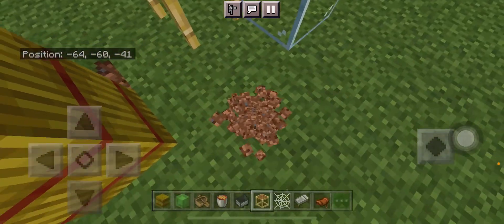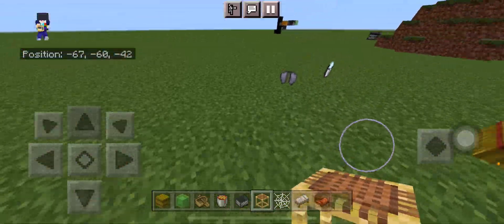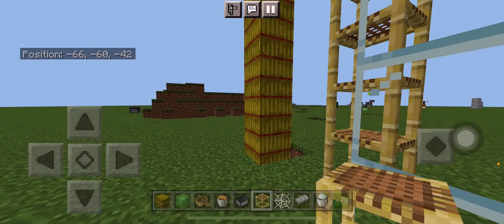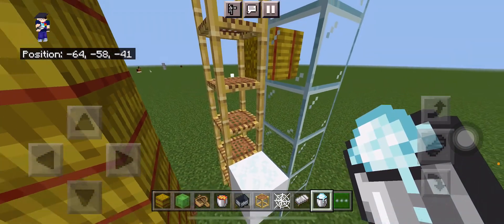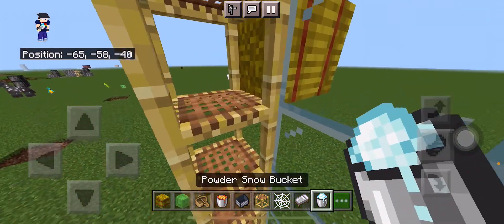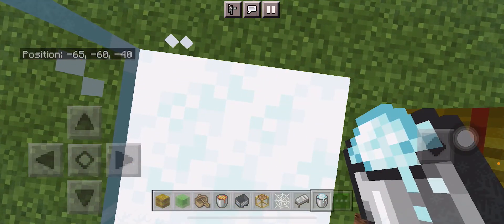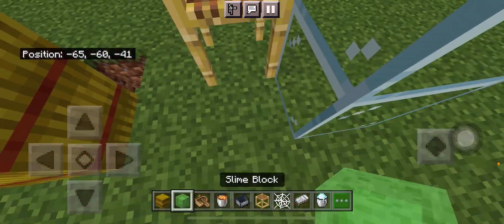Ladder MLG is pretty hard when you also need to add a block. Powder snow MLG is one of the easiest — actually it is the easiest — since you don't actually require anything, just pop down the powder snow and boom, simple like that.